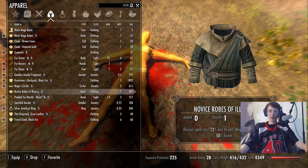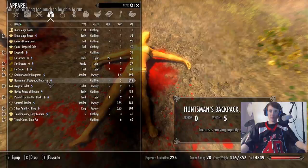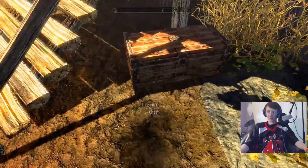Thin knapsack? Nope, can only do the huntsman's backpack. Whatever. Let's take a look in a book — The Reading Rainbow — inside of this place.